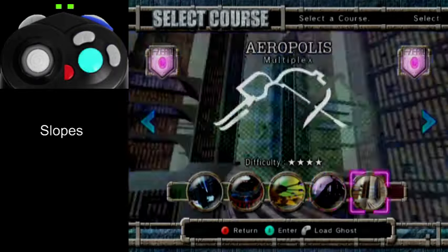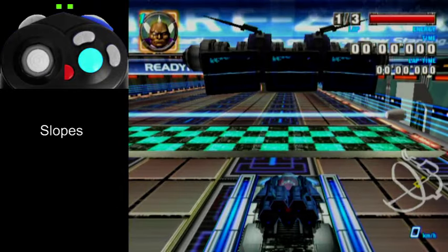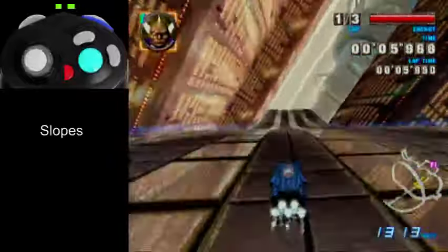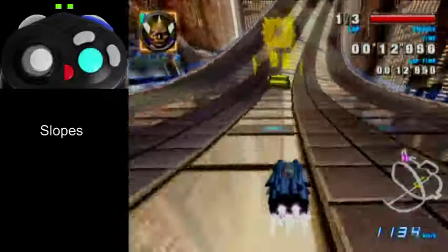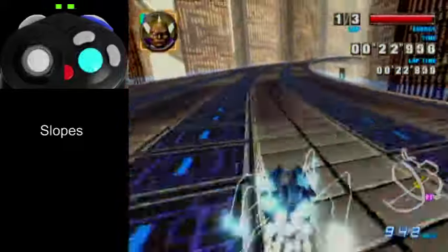An example of an upslope where you really want to let go of A is the 90-degree angle ones that you'll see on Aerodive and Multiplex — Multiplex has two of them. Yeah, you always want to let go of the A button there, because of the way MT works on slopes. It'll lower your MT point by a huge amount.